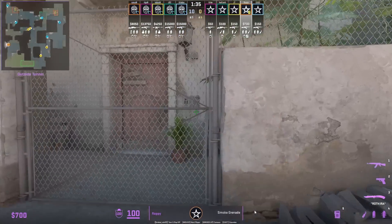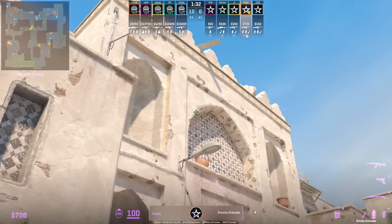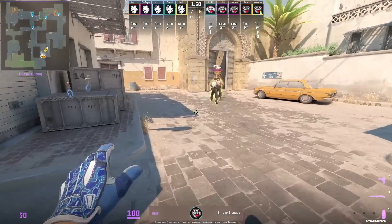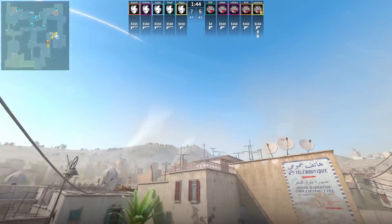Floppy smokes mid-to-B from outside upper dark — stand at the gap in between the fence, aim here at this mark on the wall, afterwards jump throw. Fast A cross smoke: stand at this corner of the shadow, aim at this circle, then afterwards jump throw.